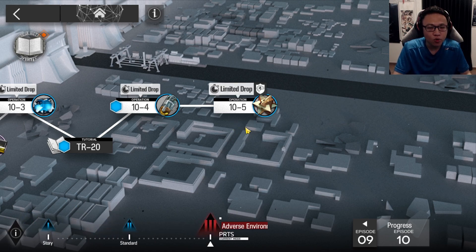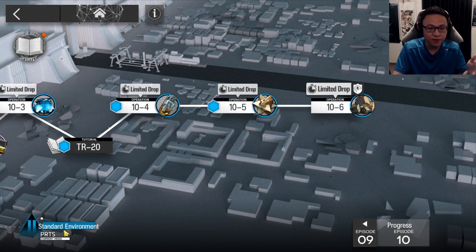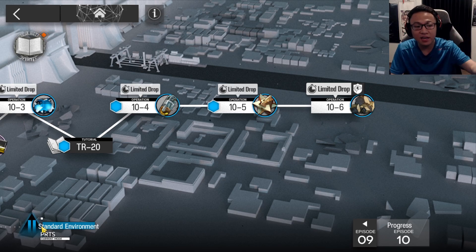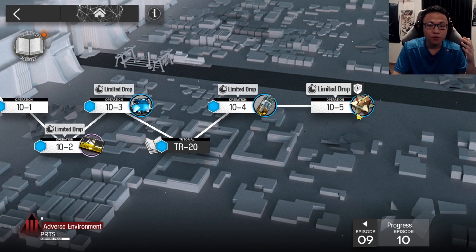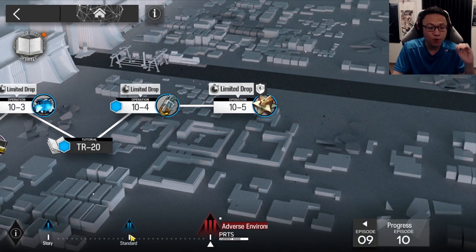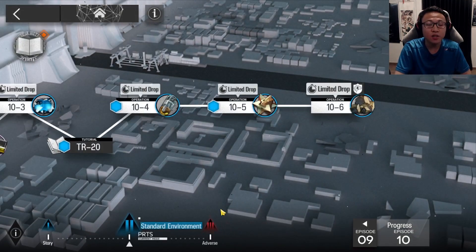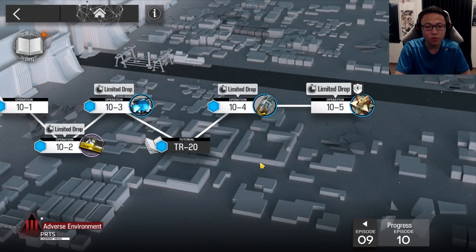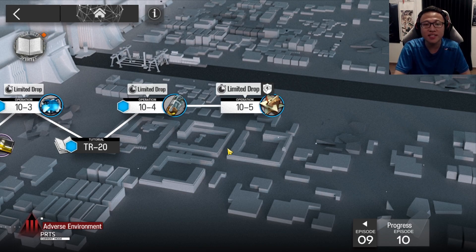If you're in adverse mode, clearing a stage there clears it across all three difficulties as well. If you progress through story mode first, you can reach 10-7 in story but not in standard or adverse, since lower difficulty tiers don't affect higher ones. But if you do the reverse and start from adverse first, it will clear everything below as well. The first time you play a stage in adverse mode, you may find that double sanity is used — this happens if you haven't cleared it in standard mode yet. So if you can, try to do everything in adverse; if not, start with standard first. Note also that in adverse difficulty, you must complete all stages in order — unlike challenge mode, you can't skip around.